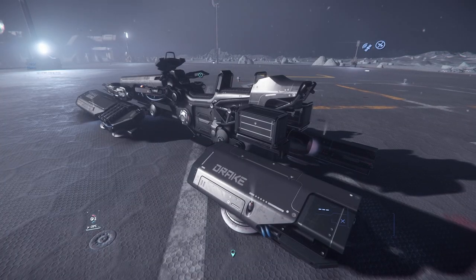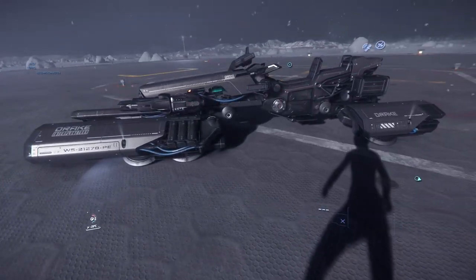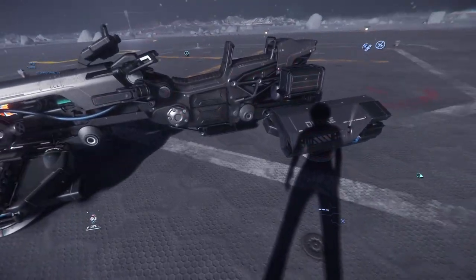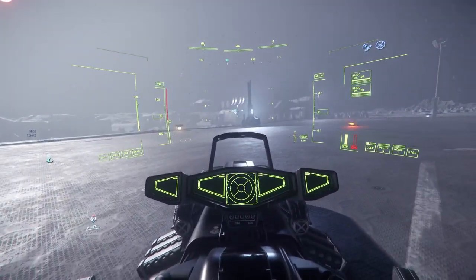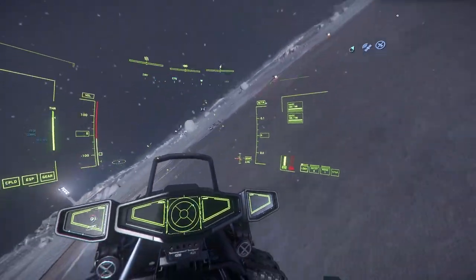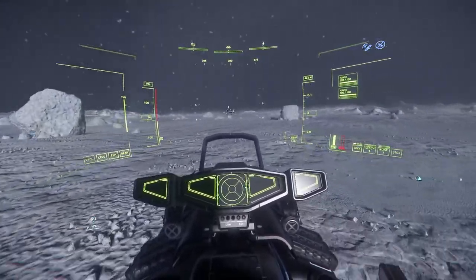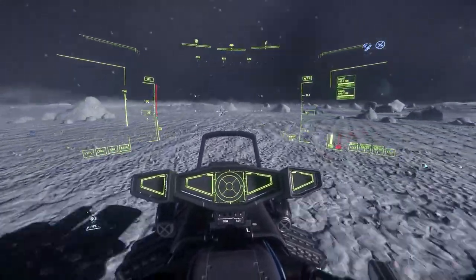Welcome back for another Star Citizen video. We're going to be going over the Drake Dragonfly. It's kind of like a snub fighter — it can operate on the ground and also in space, just like a little hover bike. It's got two seats, one rear-facing. It has no quantum drive on it, so it's mainly for ground use and around stations and stuff like that. You can't enter atmosphere with it.